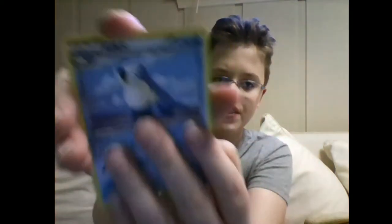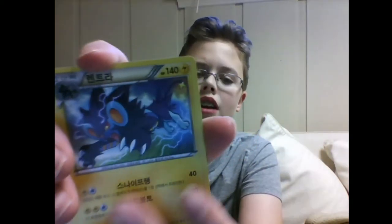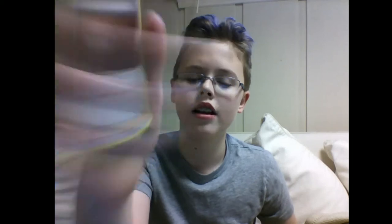Next pack — no code trick. We have Geodude, Spheal, Luxio, and then Lissandra — two Lissandras.